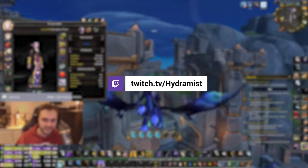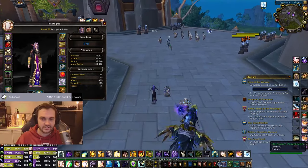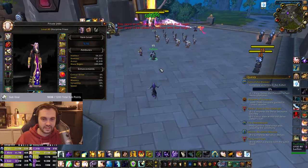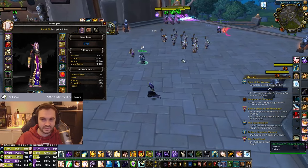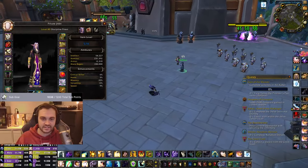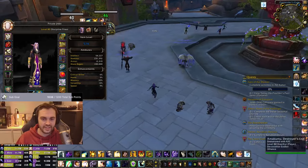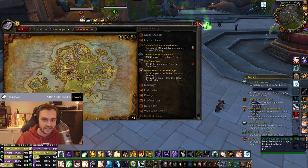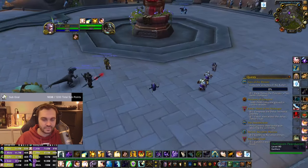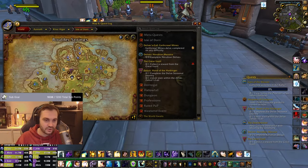Just quickly go through gearing for priests on day one — you can pretty much do this as any class. You log in, there's a guy who gives you some quests: the sparks one, a BG one, and a blood one. You get all those quests, then fly out to this island where there'll be a load of players PvPing, and this is where you want to get your sparks. Complete your quests there.